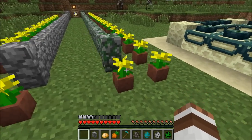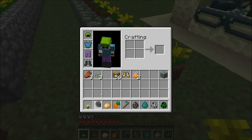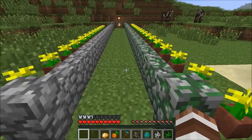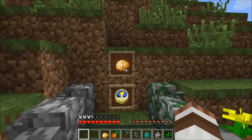Moving on to the next step: there are some decorative blocks added. As you can see right here, they gave us flower pots and of course the flowers we can put in them. Then right here we have basically fences, but fences made with cobblestone and mossy stone — some kind of wall type.